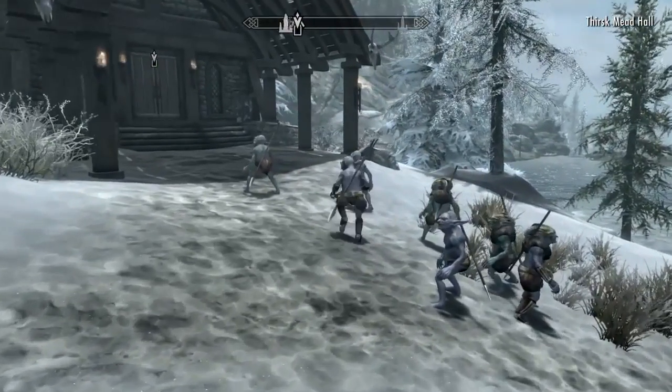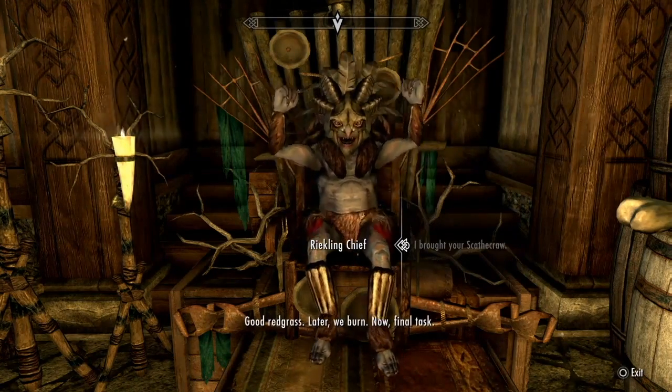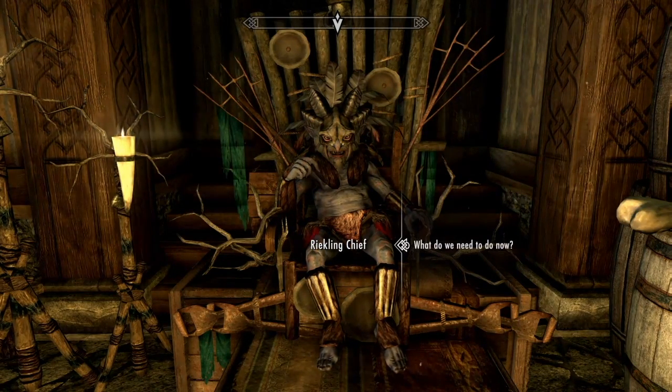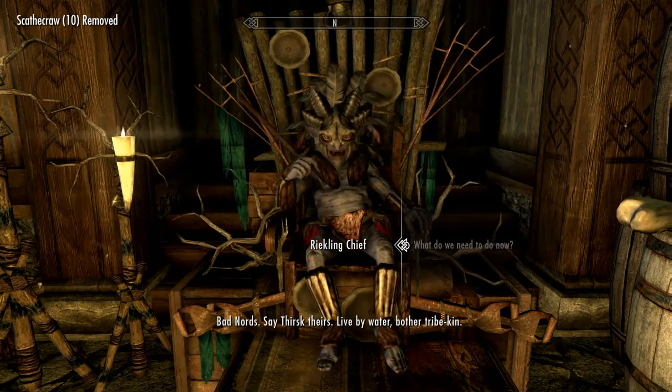These guys are still waiting outside. I hand over the Scaithcrawl and the Chief confirms it's good Redgrass. Now for the final task — we need to do one more thing for the Chief and then we will become Tribekin. He mentions bad Nords who are causing trouble.